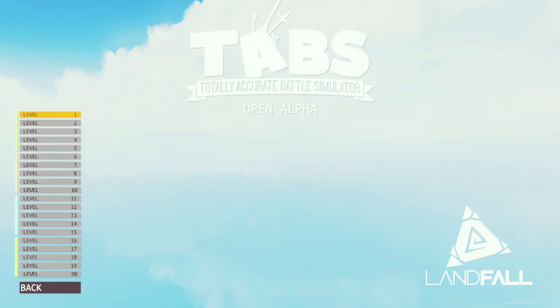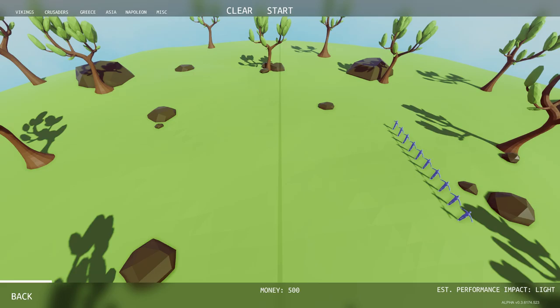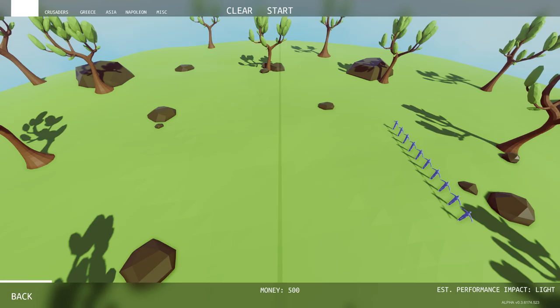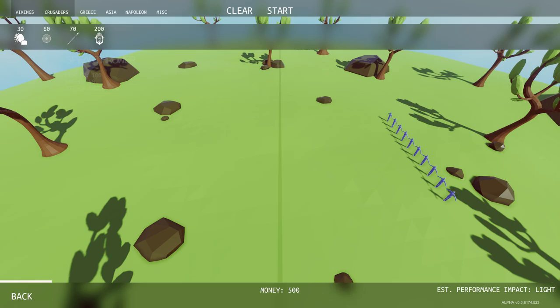Let's see what those levels have in store for us starting with level one. We're going up against the blue team here and it would appear that they are just peasants. We only have 500 money to spend, and in order for us to win I'm going to say we're going to need some archers, so let's go ahead and throw some down.